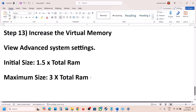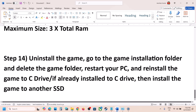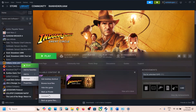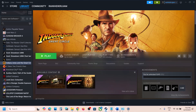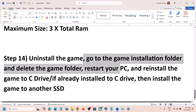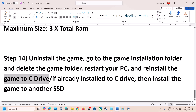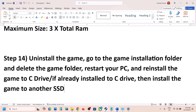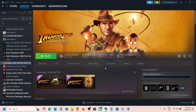The final step is to uninstall and reinstall the game to a different SSD. Right-click the game, select Manage, and click Uninstall. After uninstalling, go to the game installation folder and delete the game folder. Restart your computer, then reinstall the game to the C drive if it was on another drive, or to a different SSD if it was already on C. One of the steps shown in this video should help you run the game successfully.